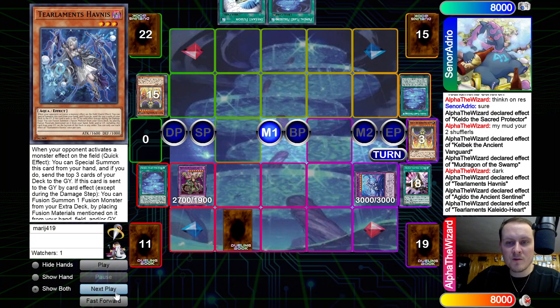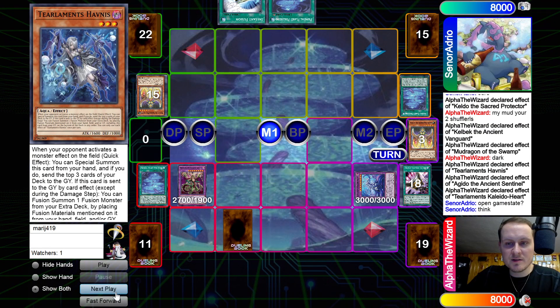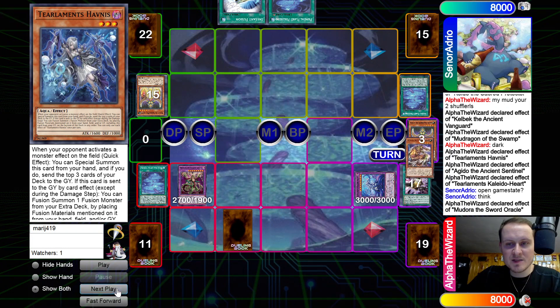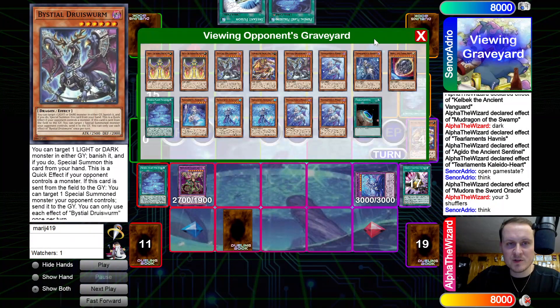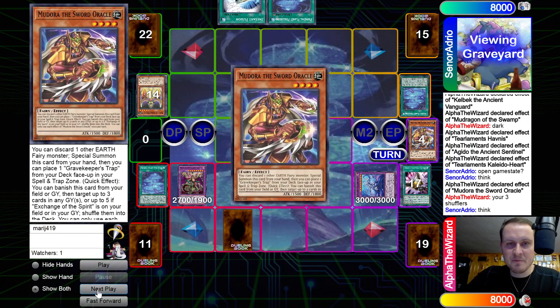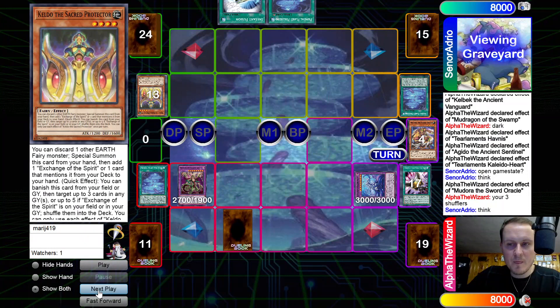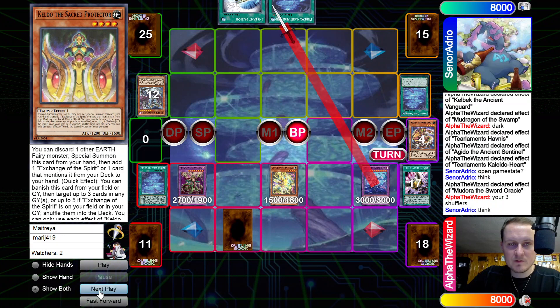Make Drago. He said open game state. I mean, there's nothing else you can really do. End phase, pass. We're gonna use a Shuffler, target his three Shufflers. We were really far ahead this game — there's no way we don't just win. Yeah, that's just game.